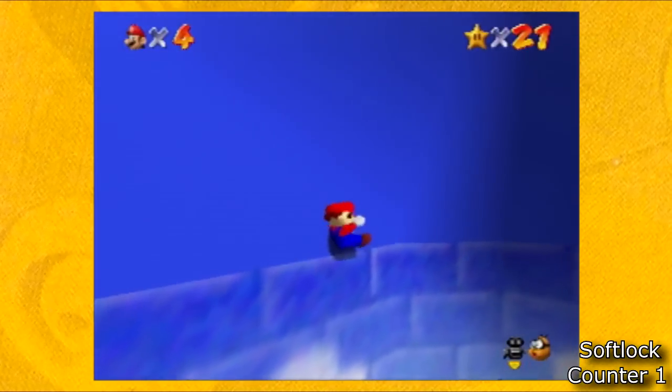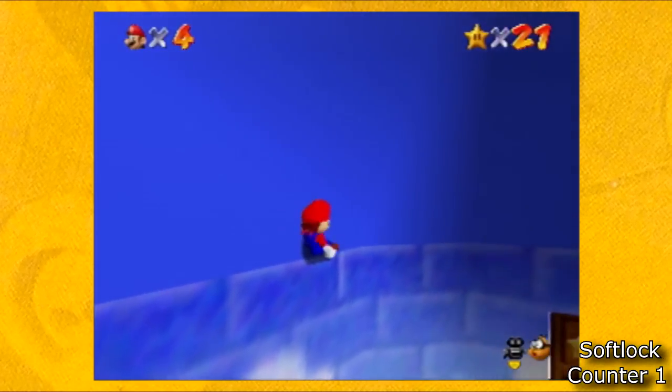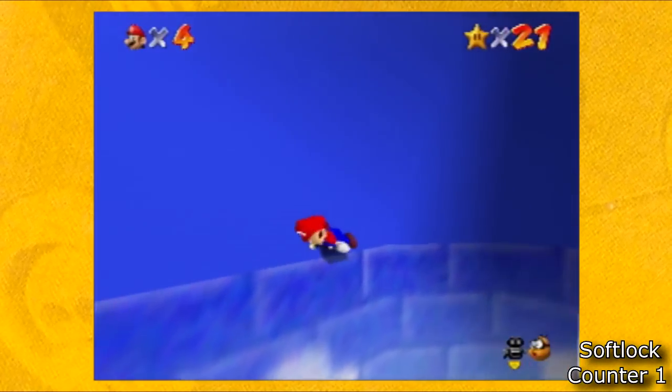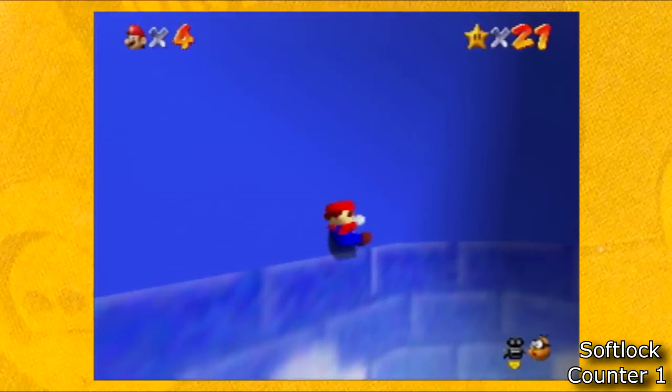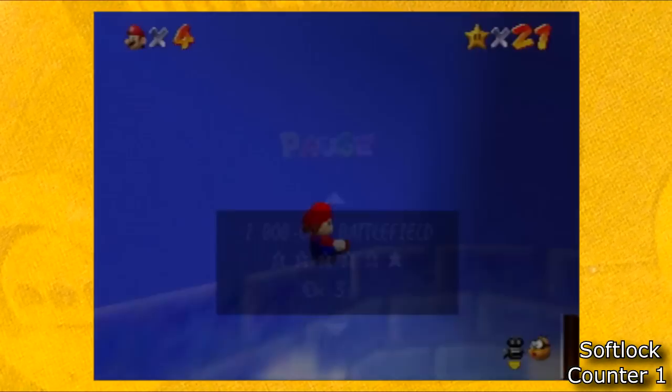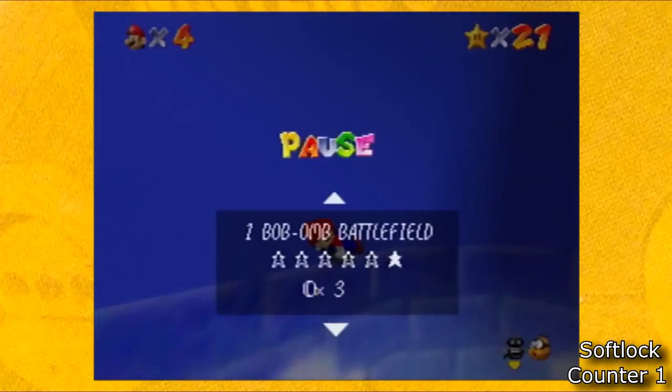Super Mario 64 is one of the easiest games to softlock, mainly because of the way the pause menu works. Super Mario 64's pause screen does not contain the option to exit the game, even though most other pause screens of this era do.